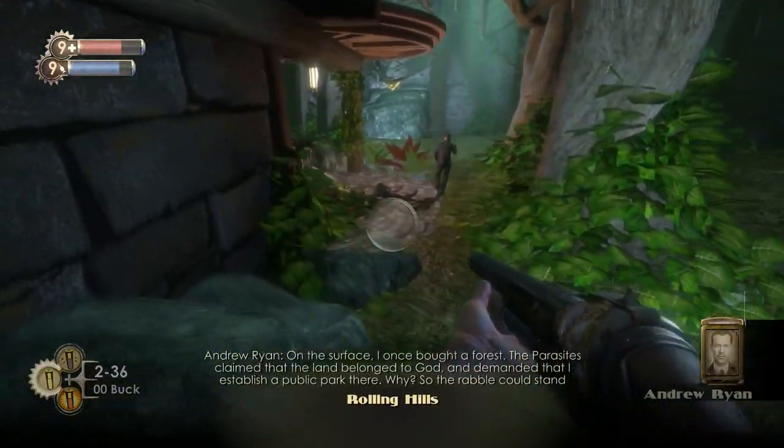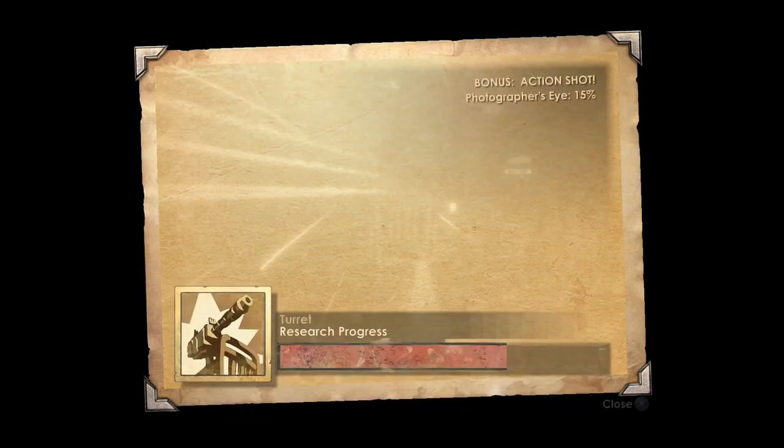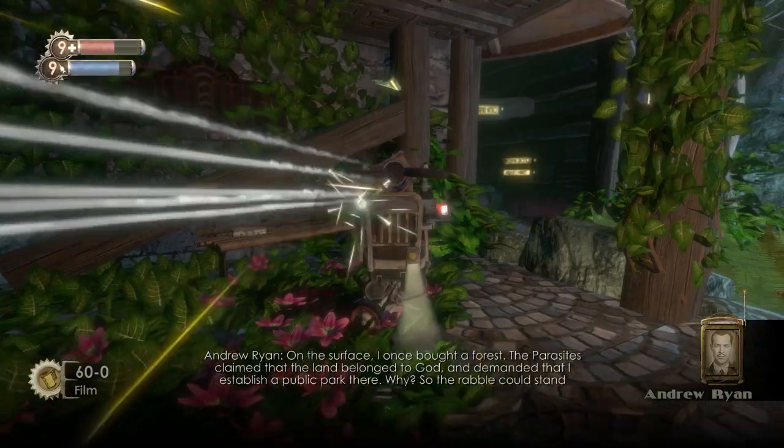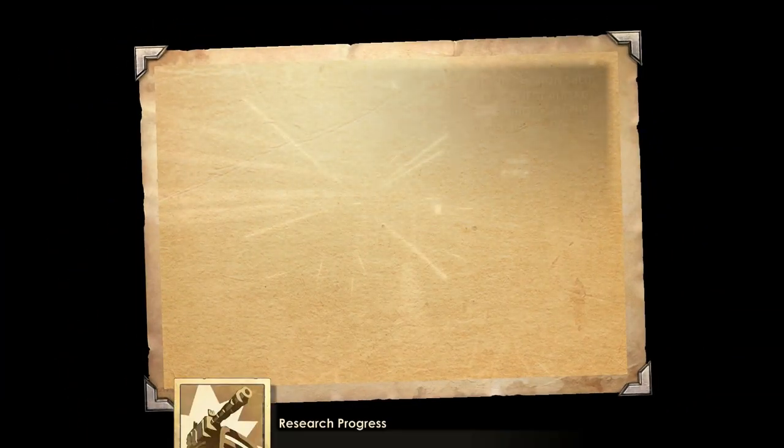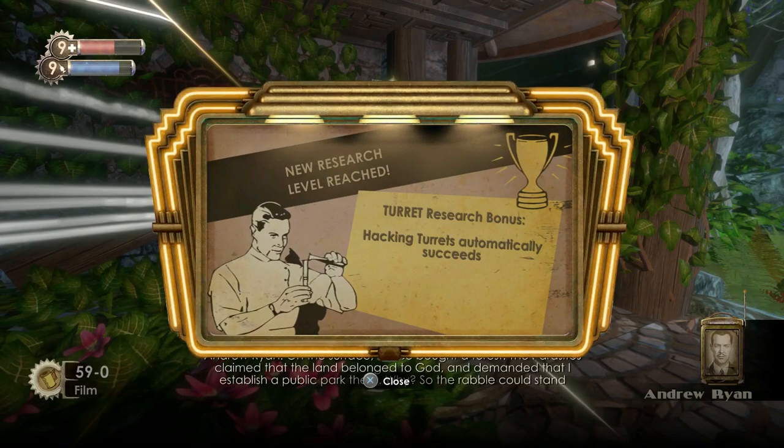Does he hold chlorophyll? He does, yes. So it is worth coming down here and getting him because we do need chlorophyll later on. You will have enough just following the path that I do, but get as much as you can. There's another turret down here — it's a grenade one, which I don't realize until walking into it. But on easy it's not a problem, and I just want to get this research out of the way.